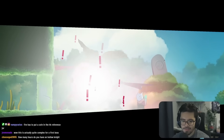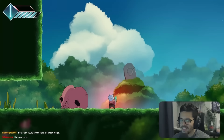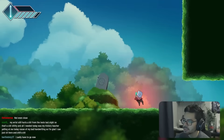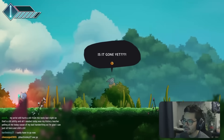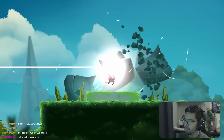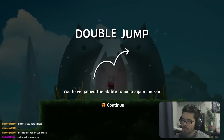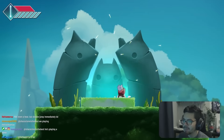First tried the boss but with almost no health left — didn't even notice. The game gives you a lot of time to react but it's not a free fight — there's still some challenge. We get the Double Jump ability, doing a little spin on the jump. That's amazing.